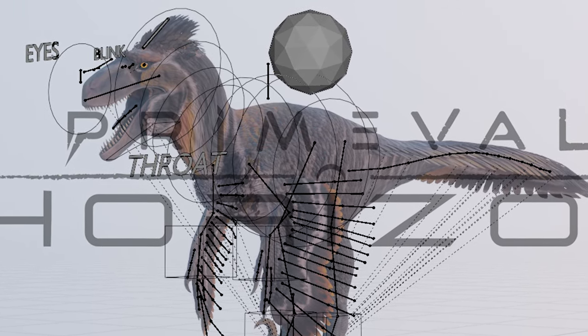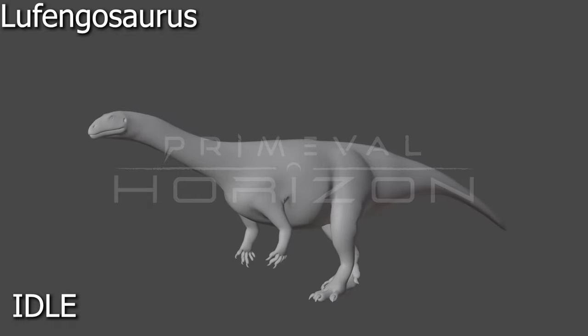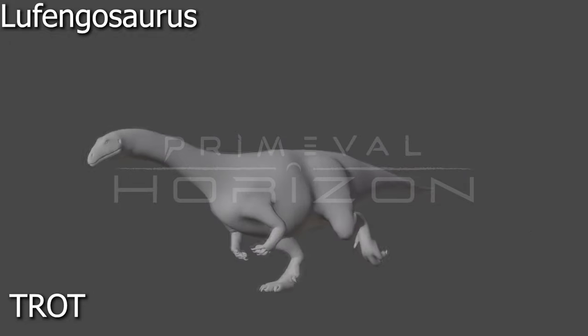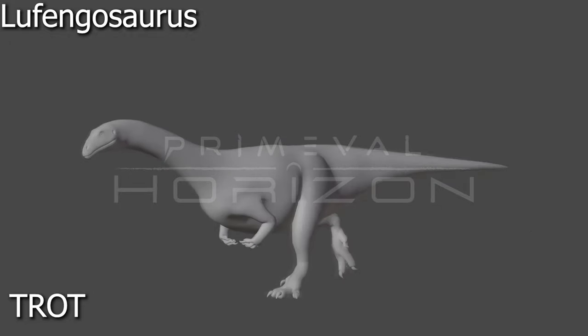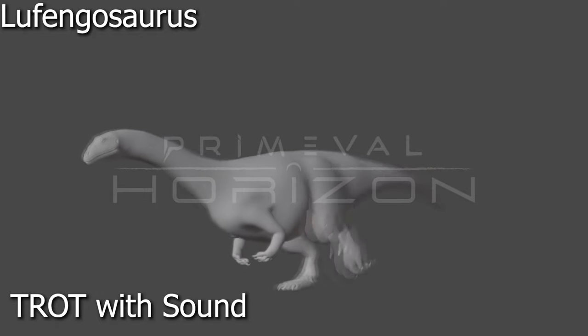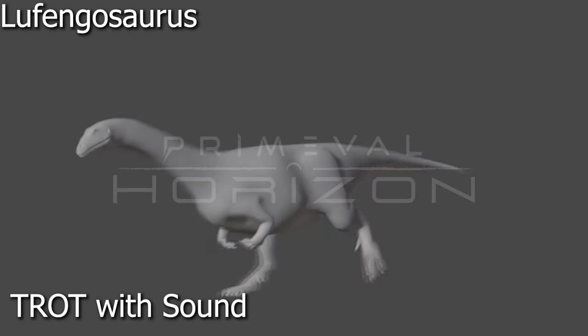Lufangasaurus, one of our main herbivores, has been sculpted and received some basic animations and sounds. Lufangasaurus is a generation one anomaly and is considered a generalist brawler with a high skill ceiling. It's planned to have a claw swipe, a tail swipe, a body slam, a grapple, and throw — which sounds pretty awesome.